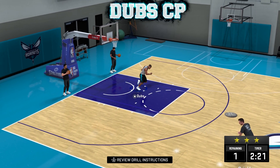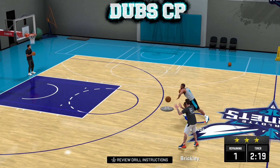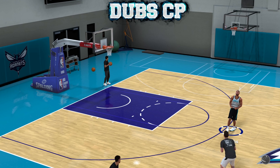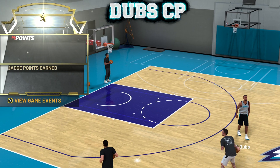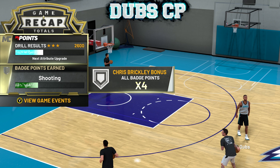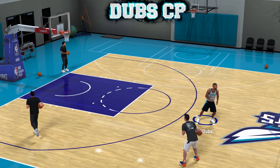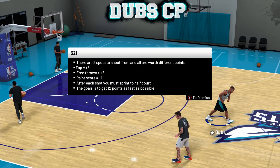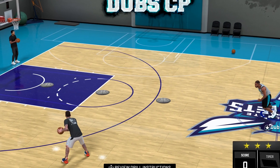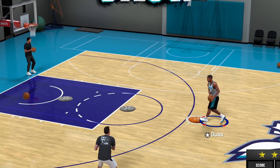Now that you know how to get out of this infinite loop, you have the power to make your own choice. As you can tell, with the actual practice from the calendar, you get times four for the Chris Brinkley bonus and you get tons of MyPoints. But you can't put this in an infinite loop because, like I said, this is how you get out of the infinite loop.